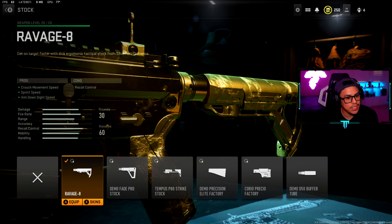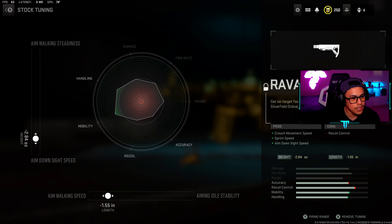For the stock, we're going with the Ravage 8 stock — crouch movement speed, sprint speed, and aim down sight speed. This is geared more toward close quarter combat situations. There's a minor con in recoil control but it's really not going to be a big deal in the grand scheme of things. For the tuning we have negative 2.84 ounces toward aim down sight speed and negative 1.55 inches toward aim walking speed.